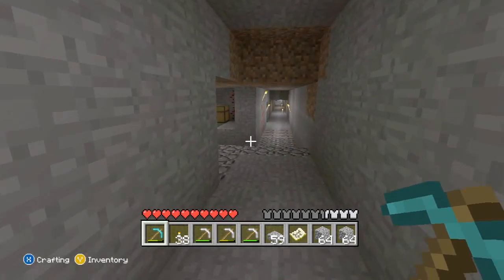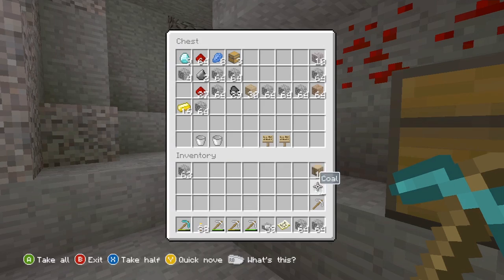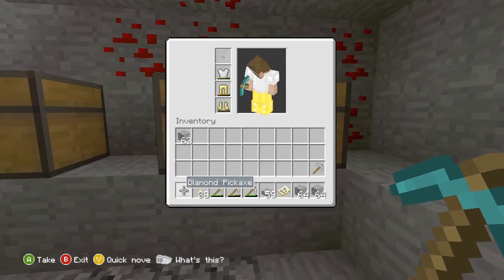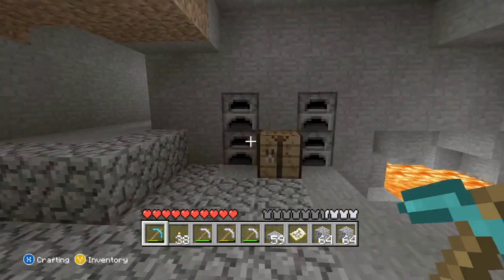Also, another thing to add to your mine if you guys haven't done it already — add some chests. That way you can store stuff like diamonds and whatever you need: coal to make torches, wood. Also, having signs is very helpful as well. If you guys get lost on some paths, you can just make a sign. I have one chest for tools and one for gems and stuff like that.